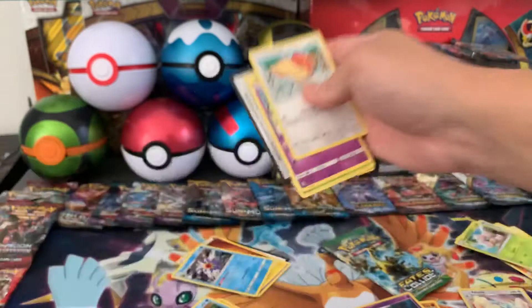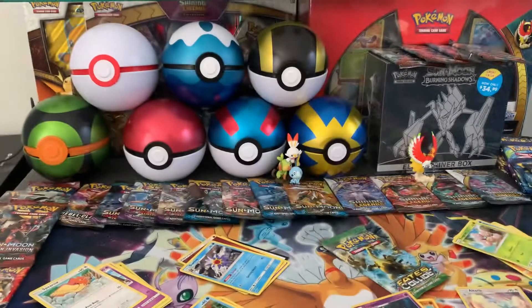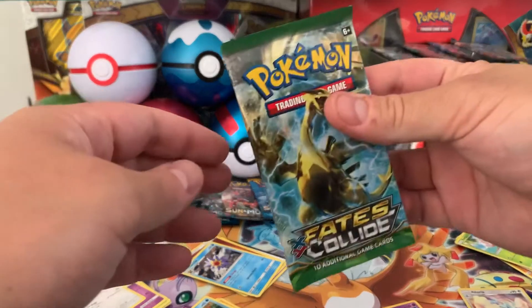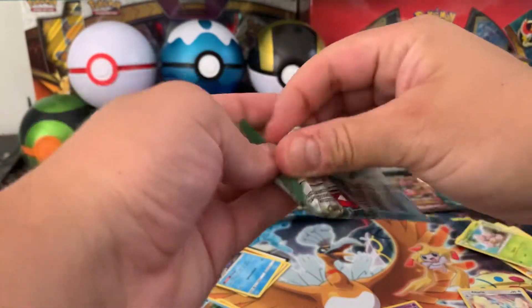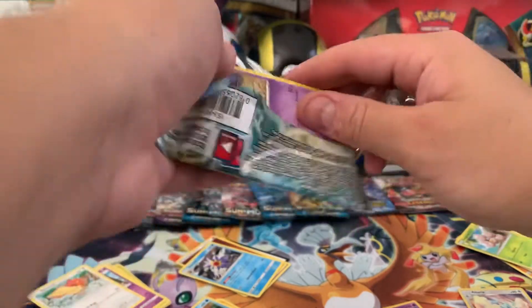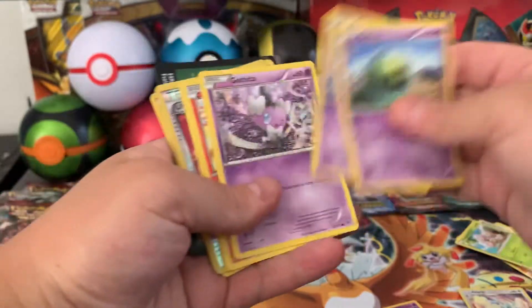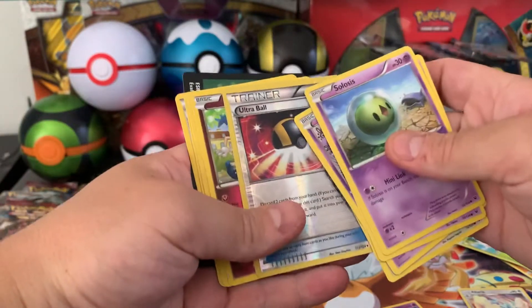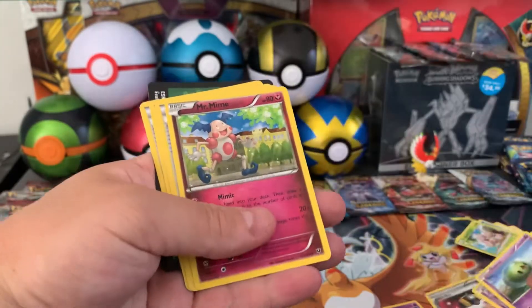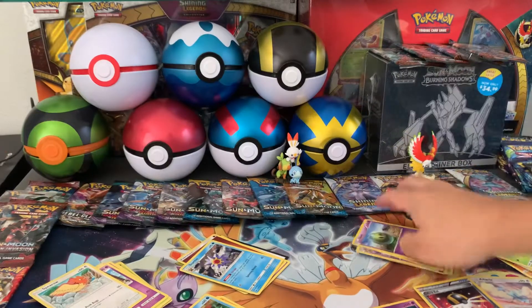Okay, last pack. Let's throw another code out, and let's do some Fates Collide. I see a Reverse Trainer — we got the Ultra Ball. And that'll be it for this box.